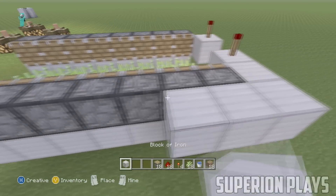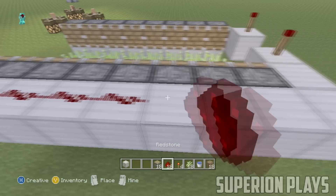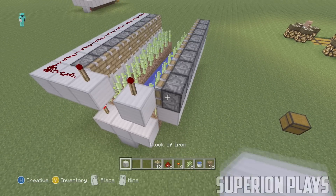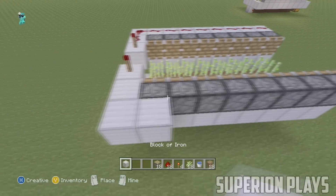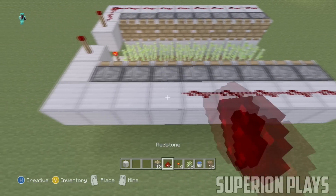The redstone torches should go out. Put blocks behind and beside the pistons, then put redstone on those blocks. The redstone on this farm is so simple — let's move on to the next part.